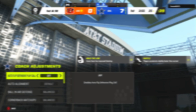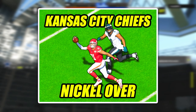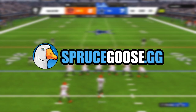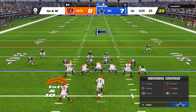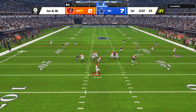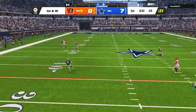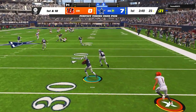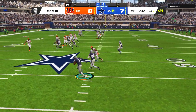Now on defense, I was running my favorite scheme this year, which is nickel over, and you can find that ebook along with all my other ebooks over at sprucegoose.gg. On the first play of my opponent's drive, I called cover 4 quarters and showed blitz to move my safeties up, and my opponent decided to toss up a 50-50 ball for Jamar Chase, but cornerback Anthony Brown snatched it away to put us back on offense.